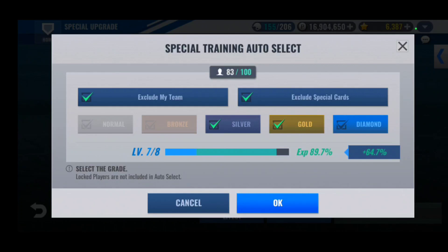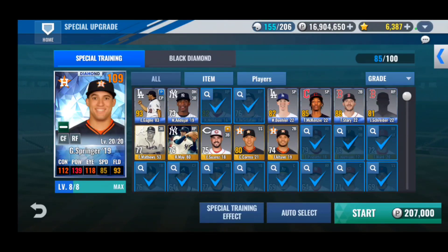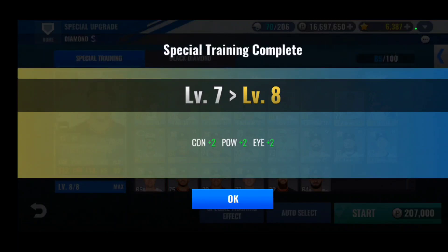I have Rollie Fingers to work with — not taking him to Black Diamond but I do want to get pitcher's chemistry on him. Alright, there we go, maxing George Springer out.